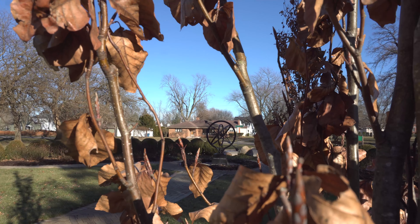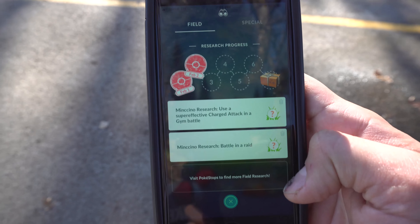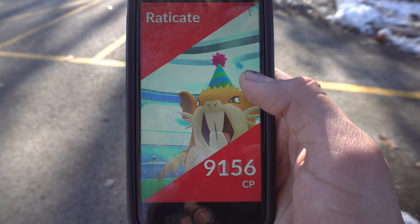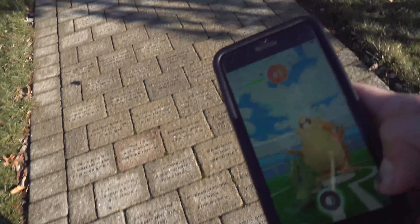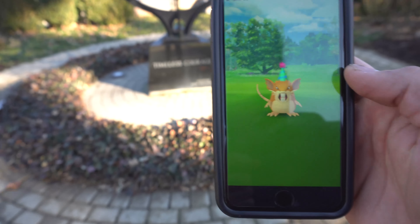No shiny yet, let's continue the hunt on this beautiful day. Just finished one task — still no shiny for me. Now we have to use a super effective charge attack in a gym battle and battle in a raid. We have a Raticate right here, let's jump in. There is a Mystic gym here too. We have to get a super effective charge move and then we'll claim those research tasks.